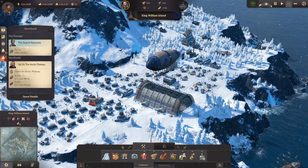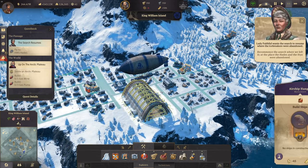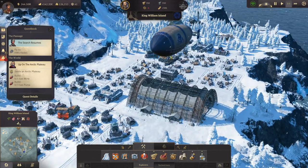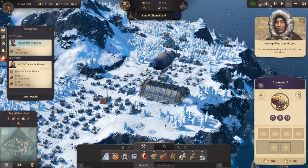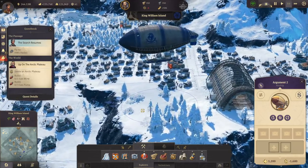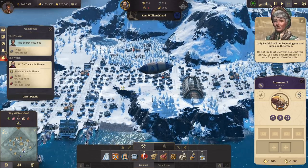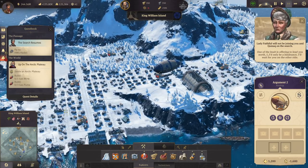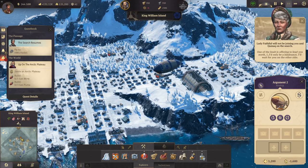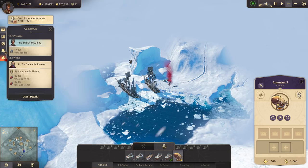Welcome back. In the last episode we started construction of our airship and now we have finished it. The very first airship is now online - there it is, perfect. That is some pretty ship, even though it looks pretty cold up there. We need to now fly to the HMS Hades over here with our airship.